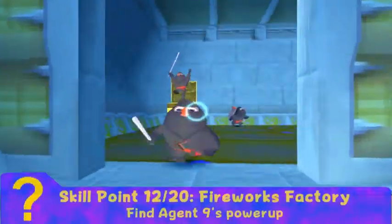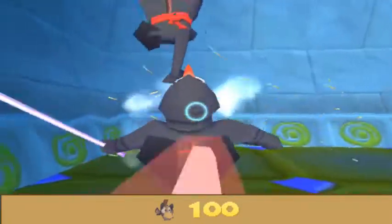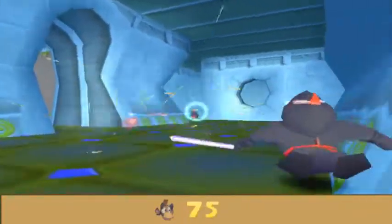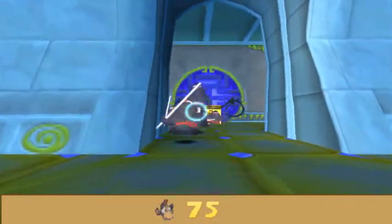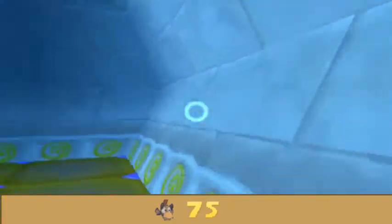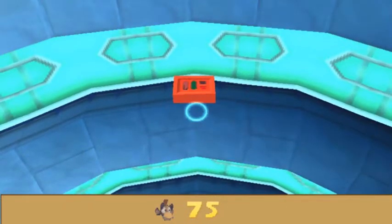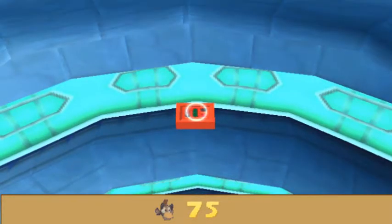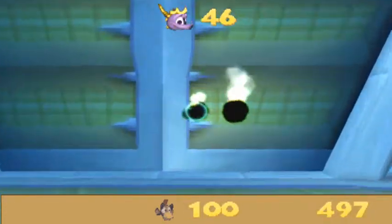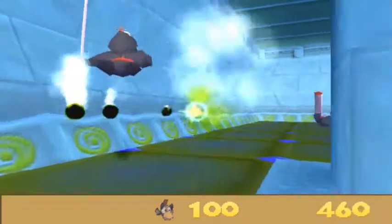We get another skill point, and this one would have been really useful. There's a secret in Agent 9's area in the Fireworks Factory — if you open this door but don't go through it and look up, you'll see a red box over there. You want to try to shoot that, and it'll give you a skill point and also give you 500 shots of rapid fire. That would have been really nice to have. I can't believe I forgot this existed.